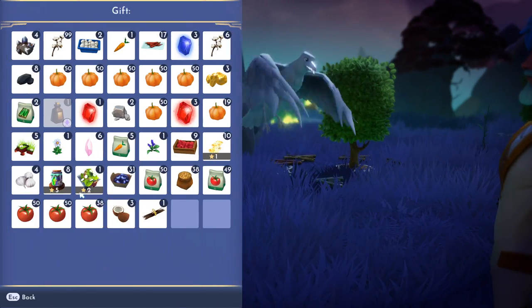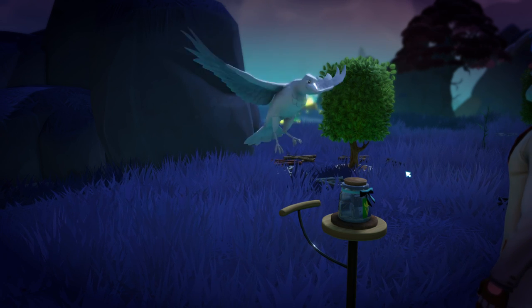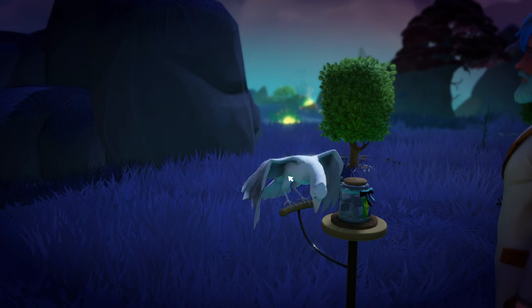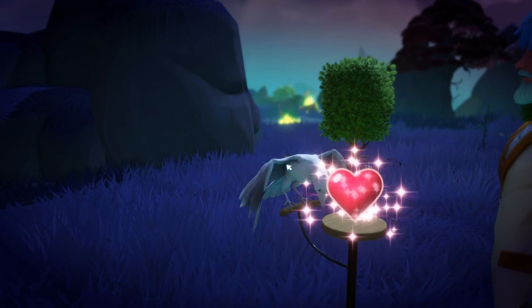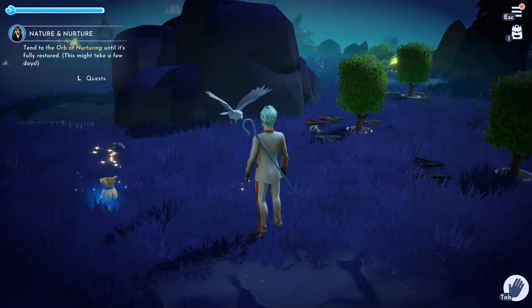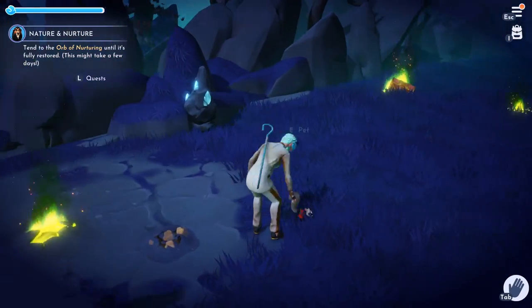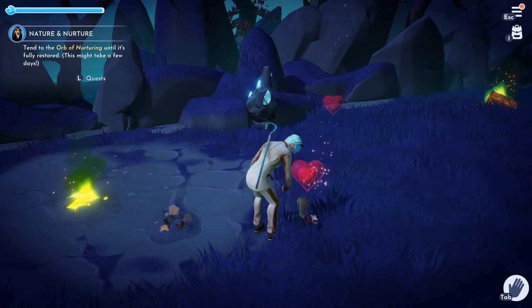Oh, here's the other one. I'm going to go ahead and drop one of these in front of the little guy, and I do this for maybe two more days and I should have access to have these as my companion. Also, if you didn't know about the new update, you can actually pet your companions now. I have my squirrel right here — I can go over there and pet him now, and he loves it.